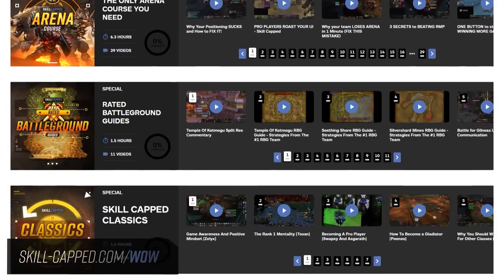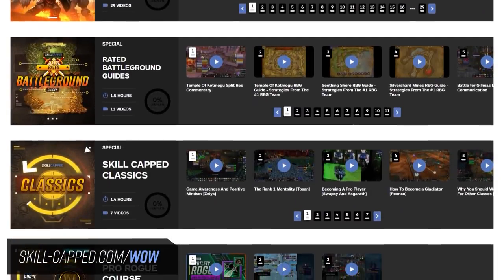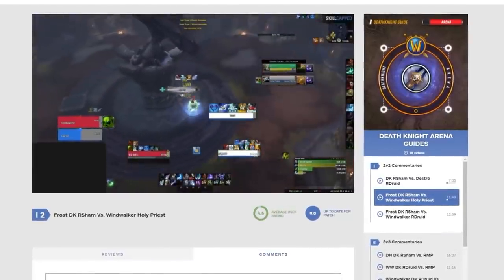The only other macros worth using are Arena 1/2/3 macros for Mind Freeze, Chains of Ice, and Death Grip, though these are not mandatory. That about does it — remember to head over to Skill Capped to continue your learning with arena commentaries and the upcoming world-class Death Knight course. Thanks for watching and we'll see you next time.